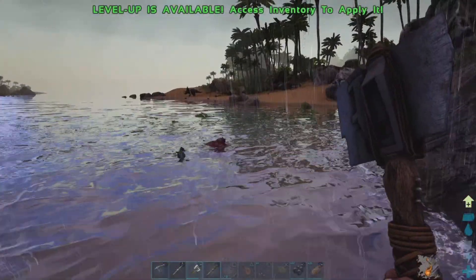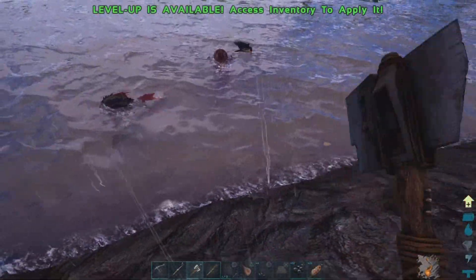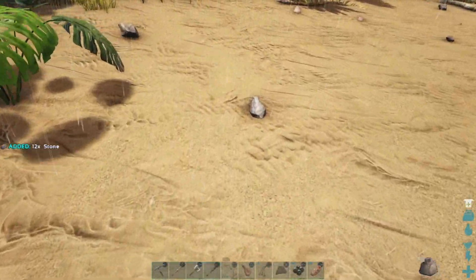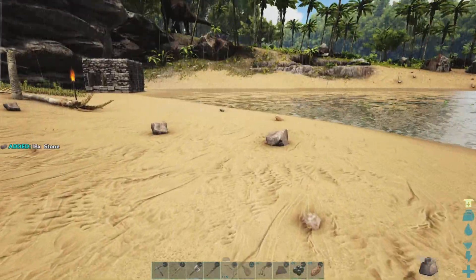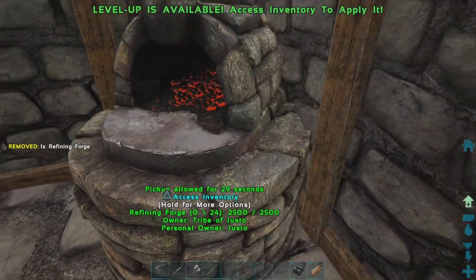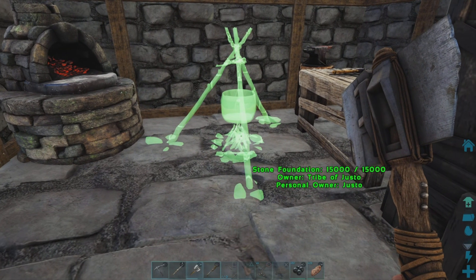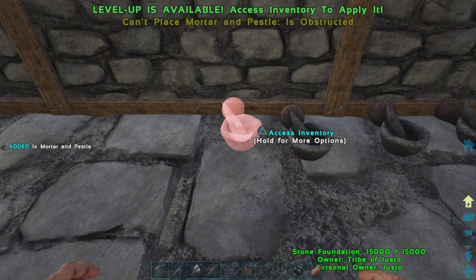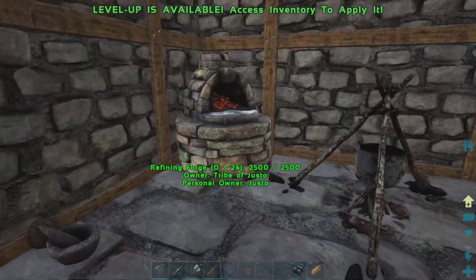I want to go get this. I knew it — I knew a piranha was gonna hit me. I'm gonna make a smithy — put like four mortar and pestles down, and that should be enough. That works. Bad OCD sometimes — stuff needs to line up. All right, here we go — that looks good to me.